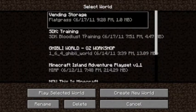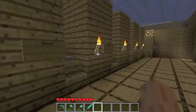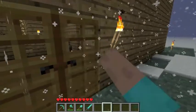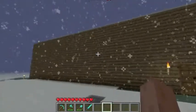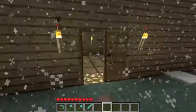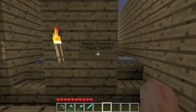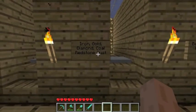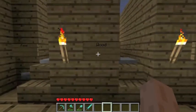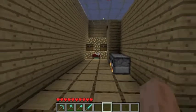It's called a vending storage. So basically it's like a vending machine right here, and just go on the door and here you can see beds, compass, maps, watch, iron, gold, diamond, coal, redstone dust, wool, stone, wood, and food. And there's a small bed area over here.